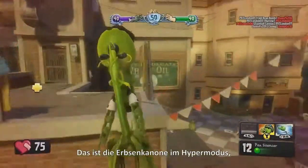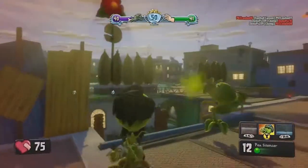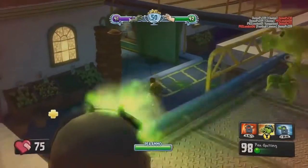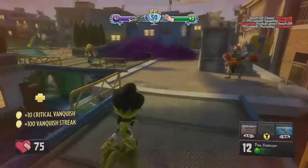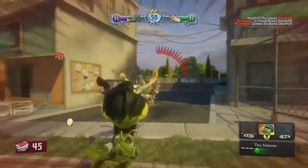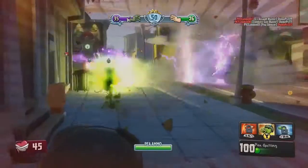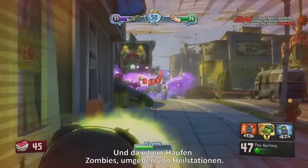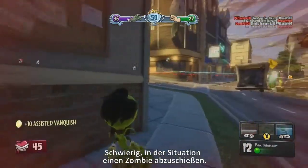Here's the Peashooter using his hyper ability to get in close for the next attack. And here's the Peashooter using the Gatling attack — you see a cluster of zombies over there surrounded by healing stations, so it's going to be hard to take anyone out in that situation.